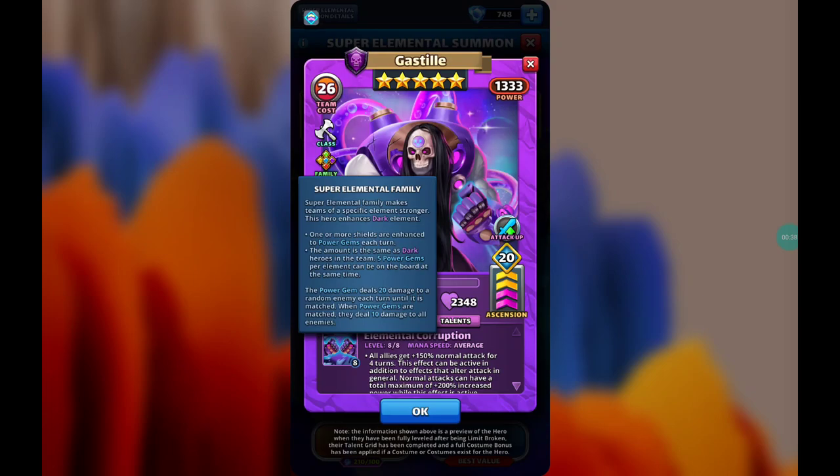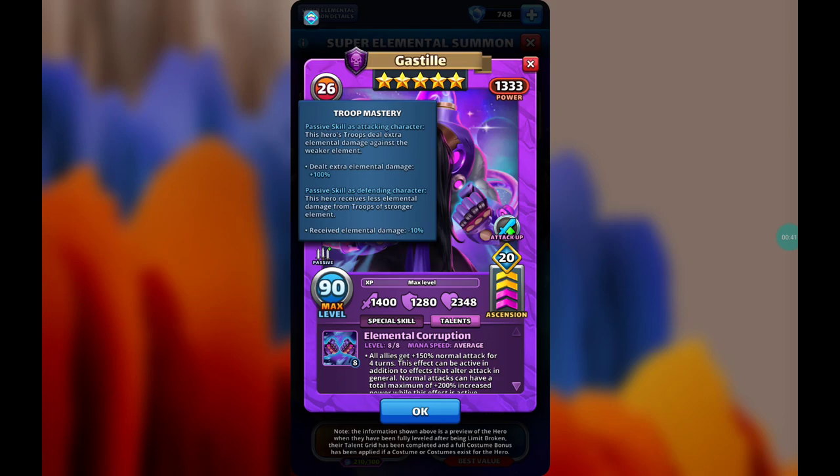The power gems deal damage, and the troop mastery passive means the hero's troops deal extra damage against the weaker element — that extra damage is plus 100%. The passive skill for the defending character means the hero receives less elemental damage from the troops of the stronger element, receiving elemental damage minus 10%. An extremely amazing passive — the troop mastery is one of the best.